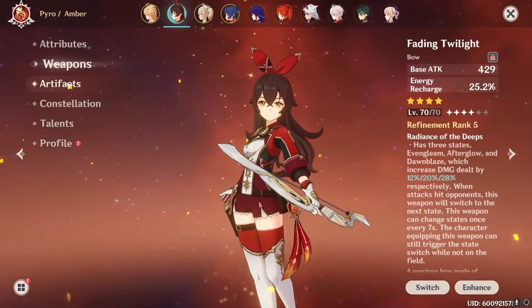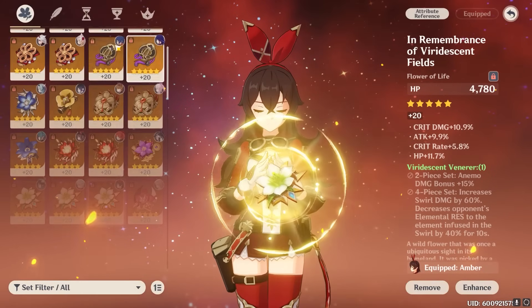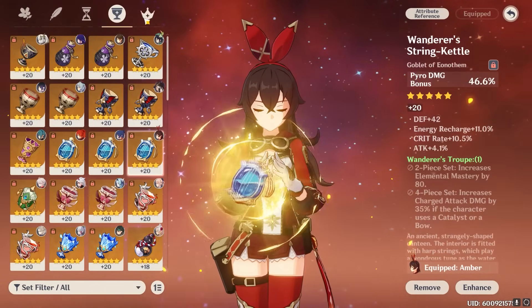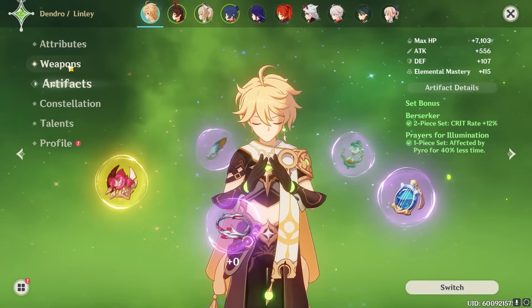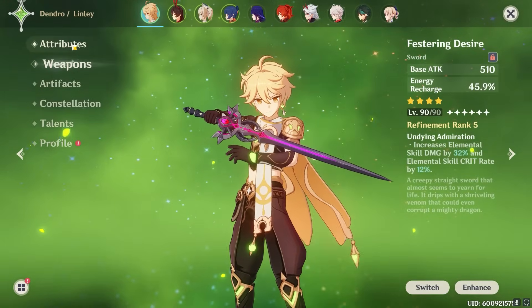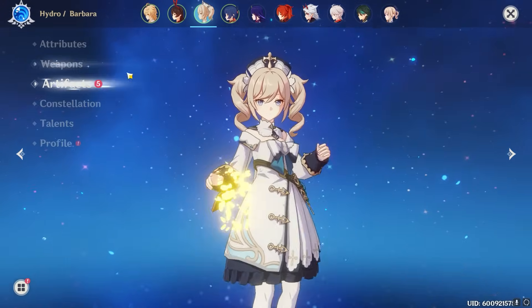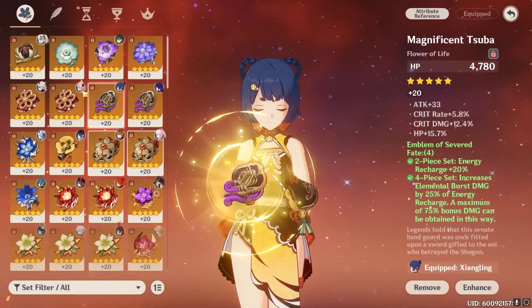How to beat Scaramouche. We're going to be using Amber, because Amber is arguably one of the best units for this fight. This is mostly because of one of the phases later on, where you will be glad that you brought her. You could use a different Archer, just not Electro. We're going to be using Dendro Traveler, because I think he's funny. And then Barbara is here, because Hydro is good with Dendro. And Xiangling is the majority of our damage.